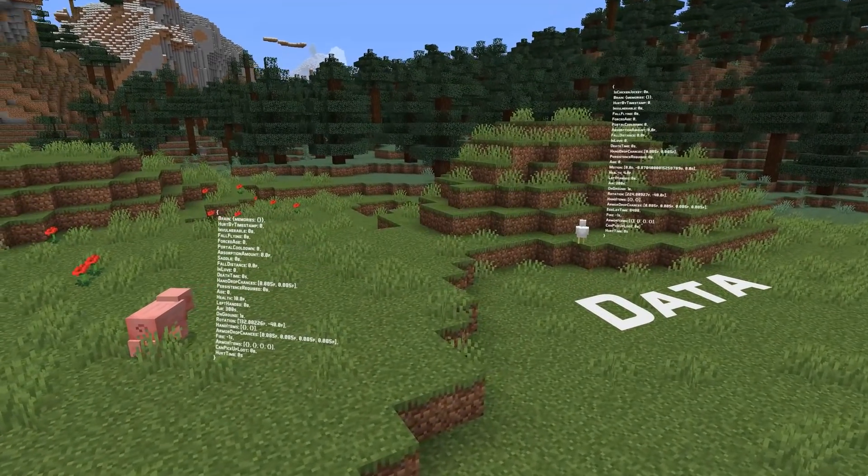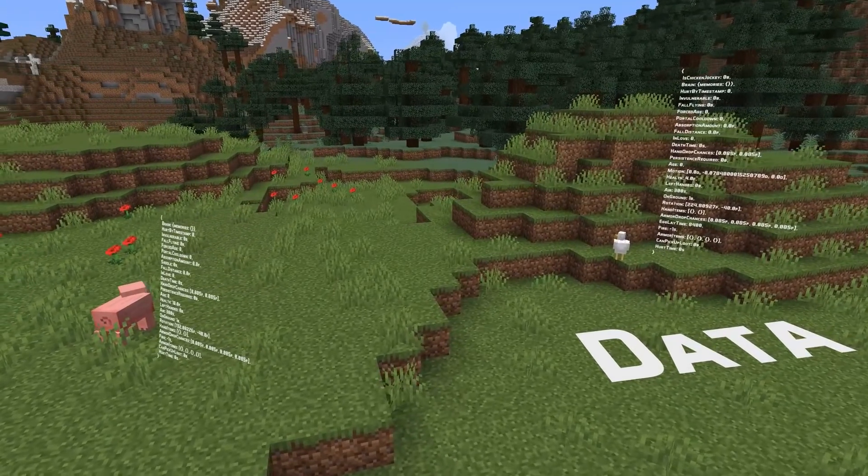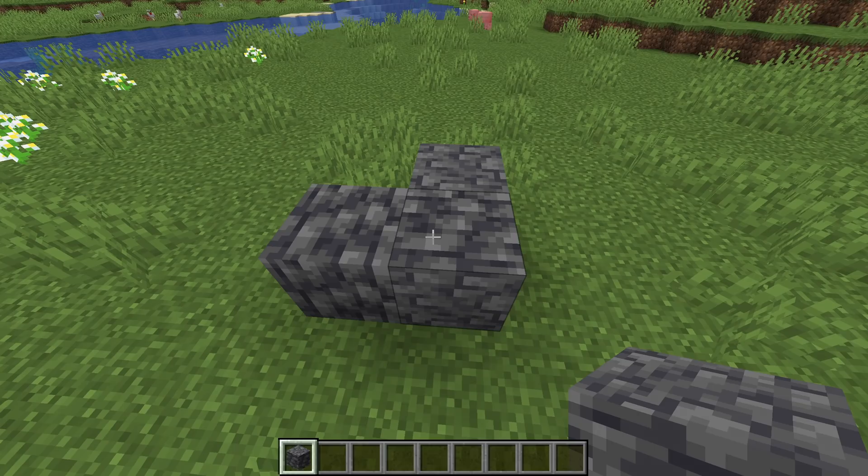A single data change of note in this version: the infested deepslate block now has a new block state — it has an axis property.